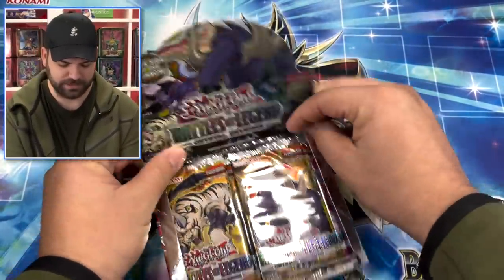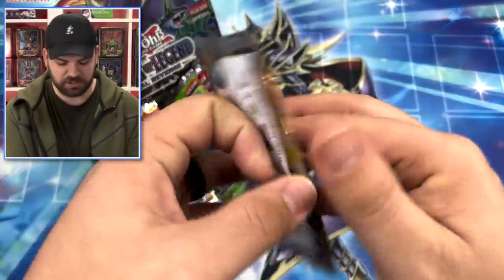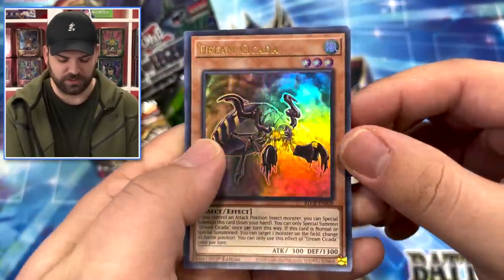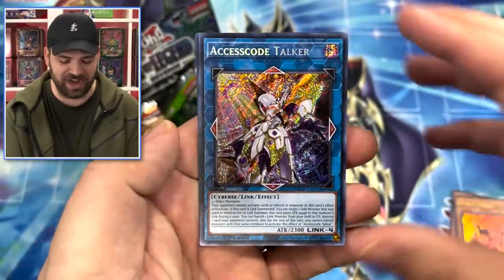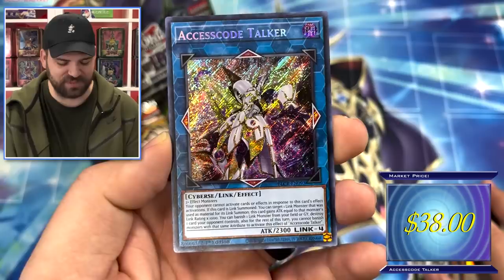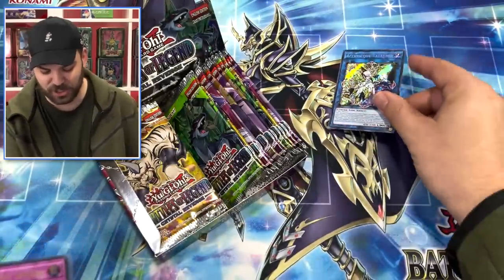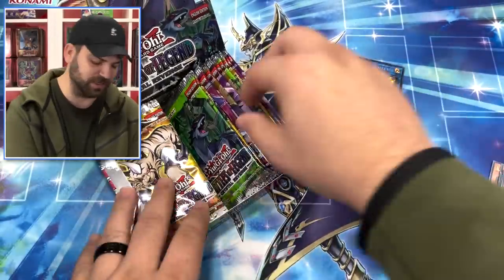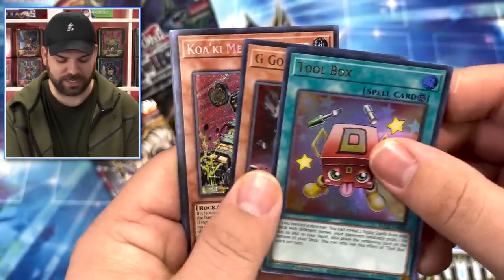First box! Somebody at Konami was like, let's put toons in this set, so this set has toons as well. We get four ultra rares and one secret rare per pack. Look at that - Blackwing Simoon is in here! Whoa, right off the top - Access Code Talker! This is already going to be one of the best boxes possible without a starlight. Crazy - Access Code right off the top!